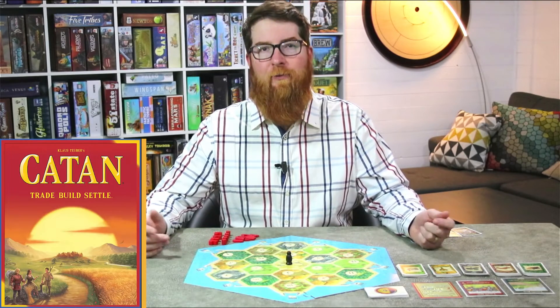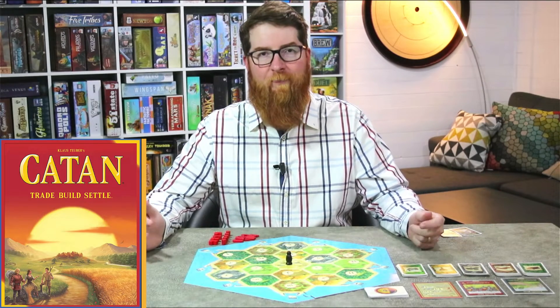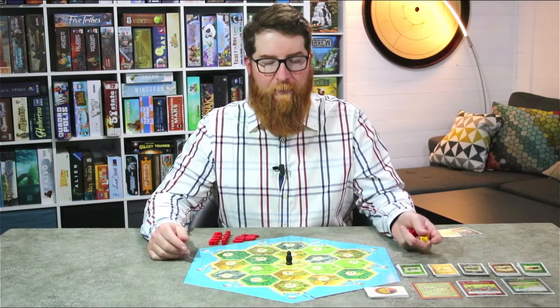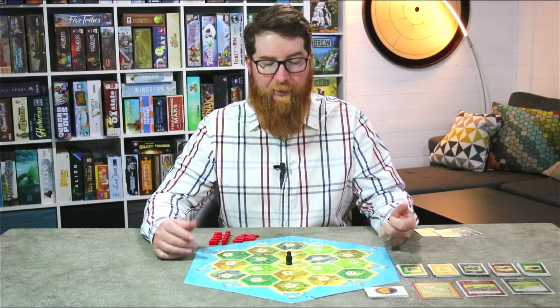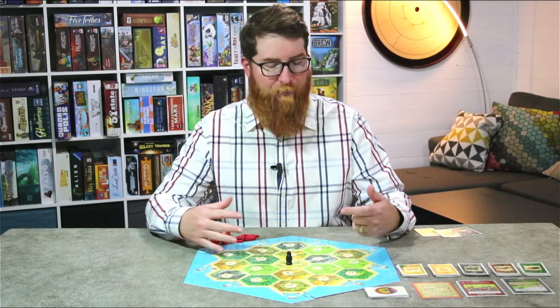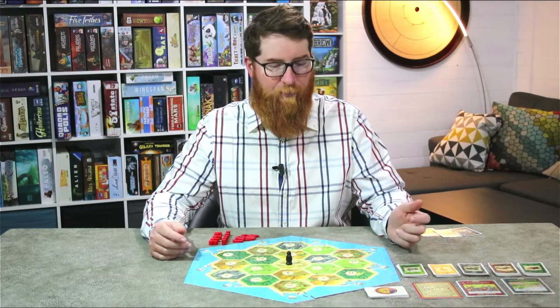Hey, I'm Will. This is Cover Minute. We're going to be taking a look at Catan, or Settlers of Catan as it used to be called by Klaus Tober. This is a 2-4 player game where you are building settlements and cities as you spread across the board in a race to collect victory points before other players. There is a heavy negotiation aspect to this, but really it's all about how you use your resources in the best way possible.